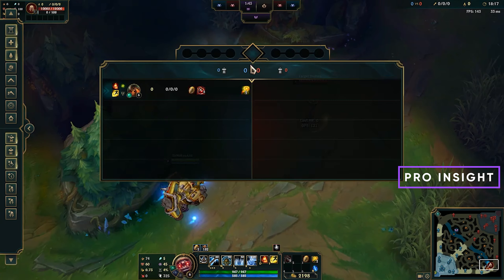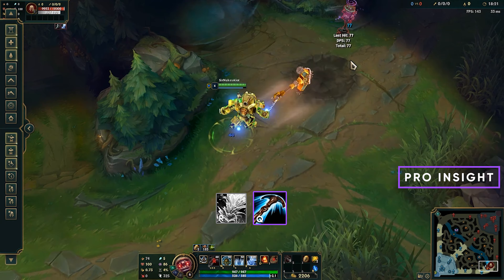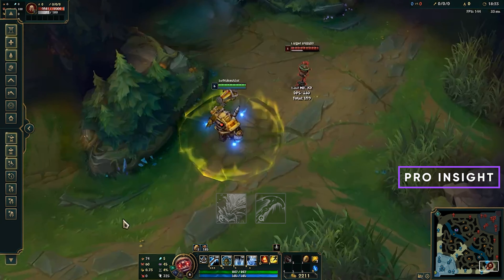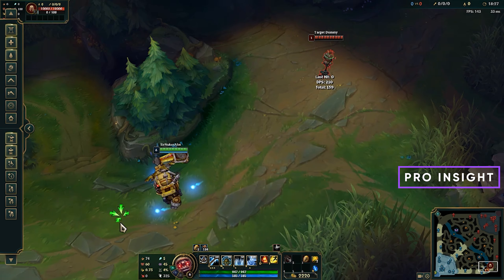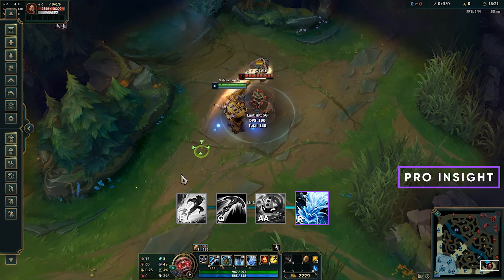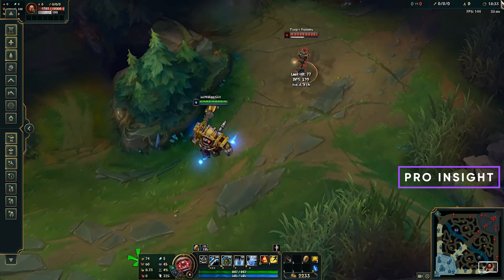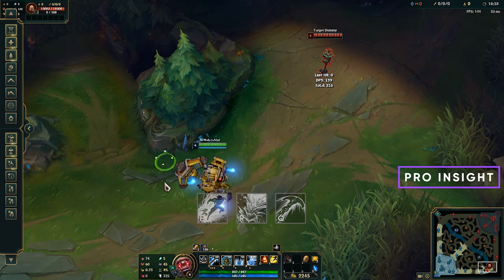You can also start a fight with your ultimate and then hook after. A really powerful play: if the enemy has no Flash and can't jump away, go for a Flash hook and they're dead. But if they do have a dash, you can Flash ulti, hook after, and chase them down.